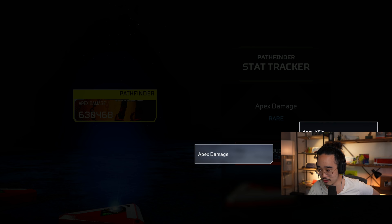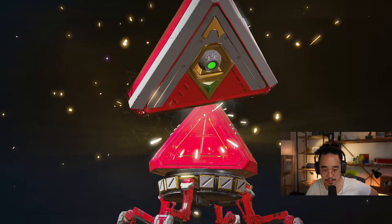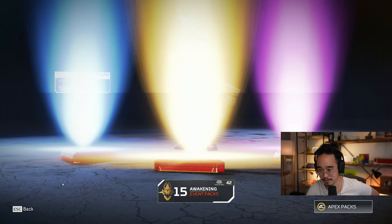Pathfinder Tracker — let's do it, put it on Apex Damage. I believe that is part of a set, so we're gonna have to go back and combine the pieces together. Rampart skin — Limit Breaker. Very cool. Very Power Rangers-y, I guess. Very pink as well. We'll go ahead and equip that.